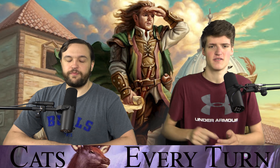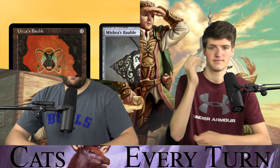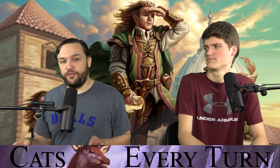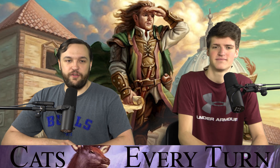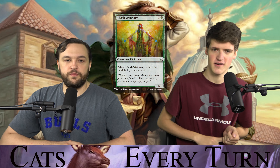The other way to repeatedly get cats is cantrips — cheap, efficient cantrips. Urza's Bauble, Mishra's Bauble, Conjurer's Bauble. You play them on your turn and activate them so you draw a card on someone else's turn, filling in the gap where you couldn't otherwise draw. If you want to draw on player three's turn, you crack it on player two's turn. If you're short on card draw, you can crack it right before your turn and get the cat on your draw step.